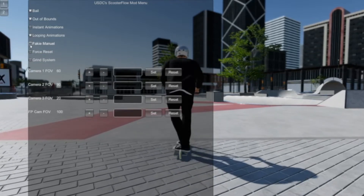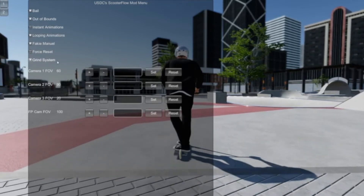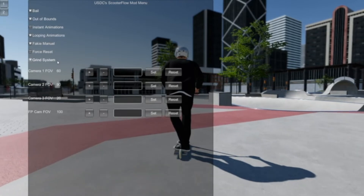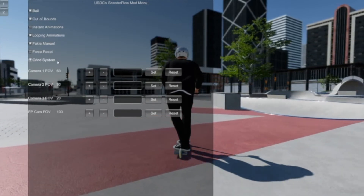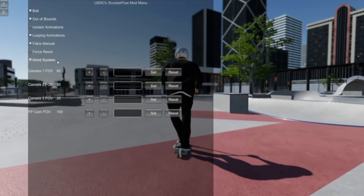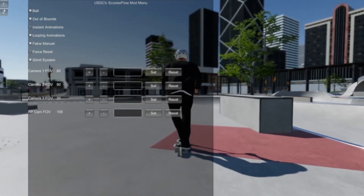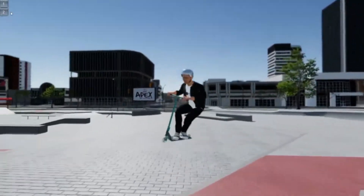Looping animations makes the animations a bit cleaner. Fakie manuals I'll turn on, which means we can now do fakie manuals. And grind system I'll turn on, which actually gives us some sort of opportunity to grind on rails and stuff — which is sick. You can also change the camera field of view if you want, but I'm not gonna touch that at the moment. Let's get into this and test out the fakie manuals.